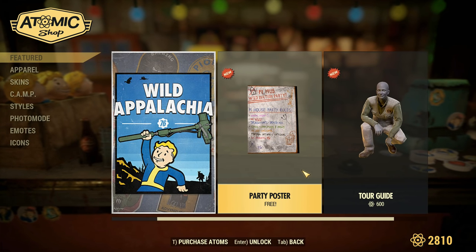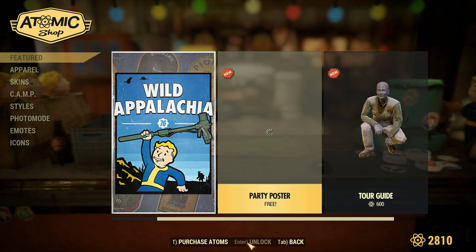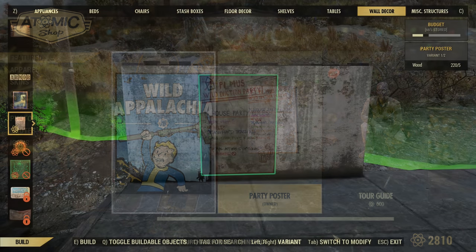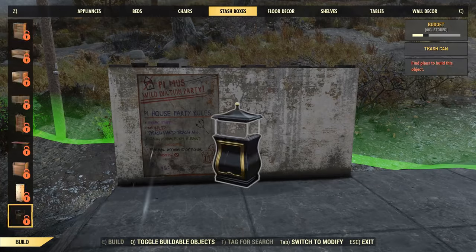In order to unlock the brewing station and fermenter at your camp, you'll first need to find yourself a party poster. These are currently available in the Atom Shop for free up until April 9th, so you can place this poster at your own camp or a public workshop, and then activate it or find one at a train station.